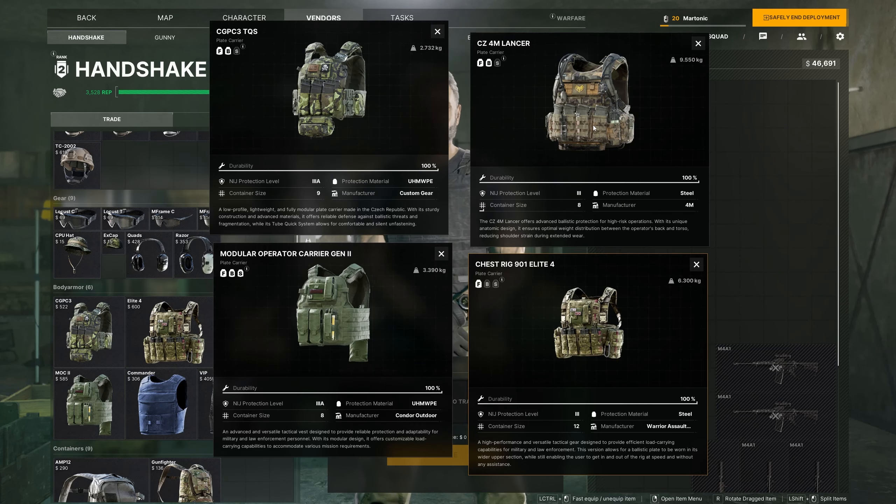So here are four armored rigs: the CGPC3 TQS, the CZ4M Lancer, the Modular Operator Carrier Gen 2, and the Chest Rig 901 Elite 4. Starting off with the plates — the Elite 4 in the bottom right only has a front plate. The Lancer in the top right has a front and back plate but no side plate. The TQS is very similar to the Lancer, only front and back plate. But the Modular Operator Carrier Gen 2 in the bottom left has a front, back, and side plate, which is really good.